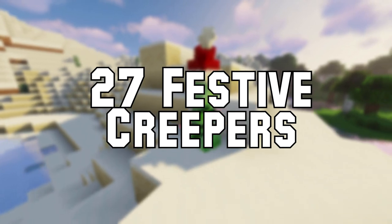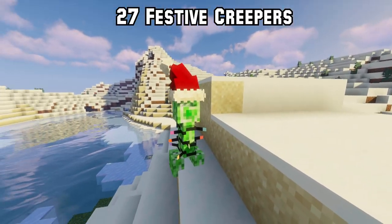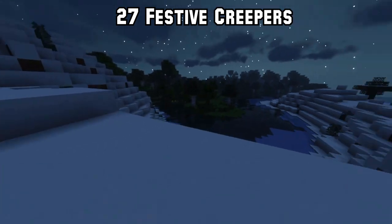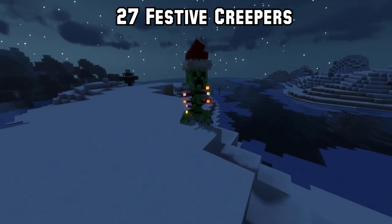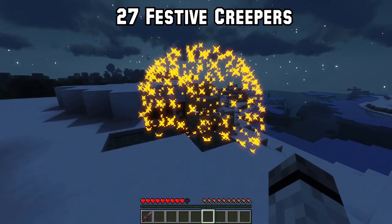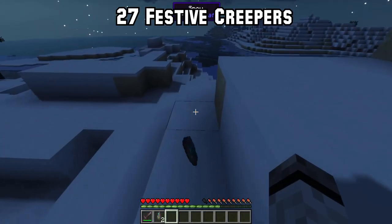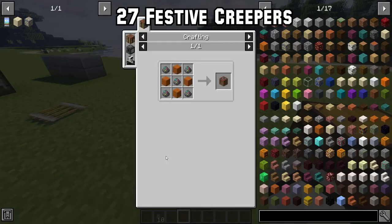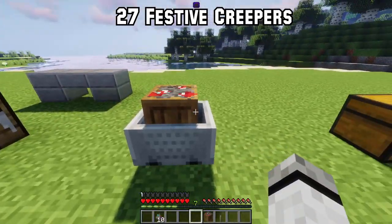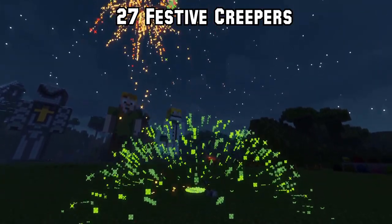Number 27: Festive Creepers, which adds one new mob into the game — a Festive Creeper. During the summer these spawn everywhere, but during the rest of the year only in snowy biomes. They explode like normal creepers but with a bit of confetti. Upon death they drop Festive Gunpowder, which can be used to make firework crates or stuffed in a minecart. When it gets a redstone signal it will shoot fireworks and then explode.